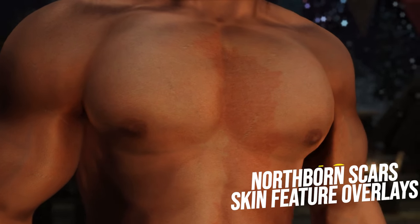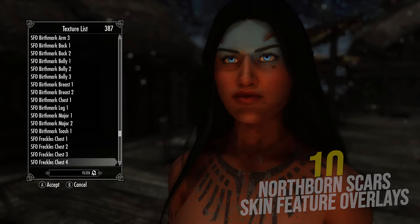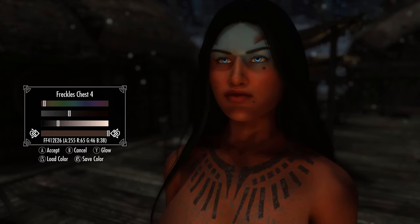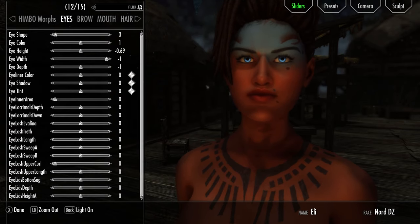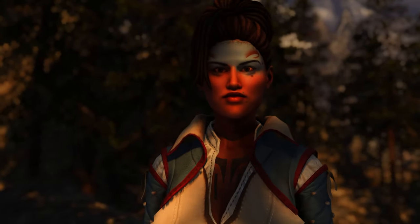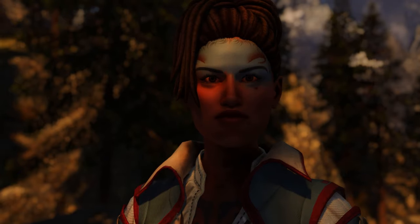Last but not least, I'm using Skin Feature Overlays and Northborn Scars. Both of these can really change your character's face with things like freckles, small scars on the face, hands, arms, or wrists — whatever you want your character to have to that exact level of detail you envisioned. Northborn Scars and Skin Feature Overlays are top-notch mods that make your player more precise and authentic than anyone else in the game.